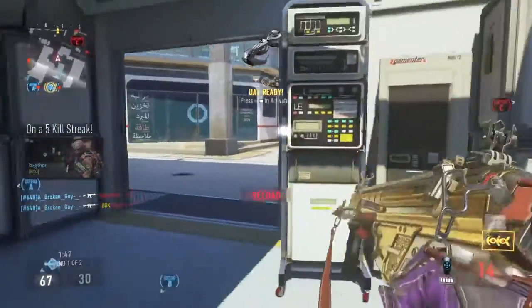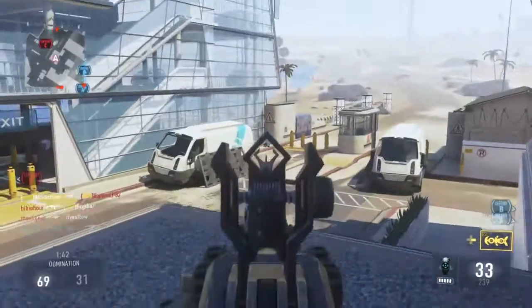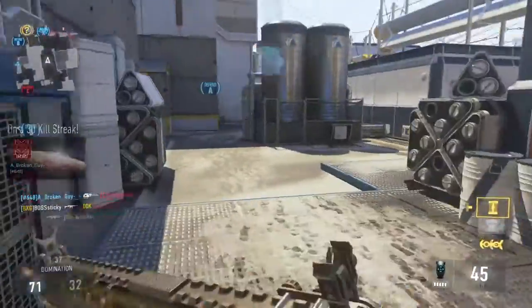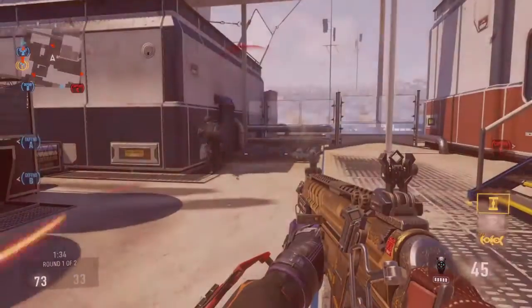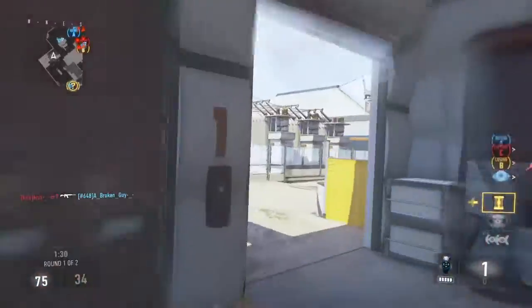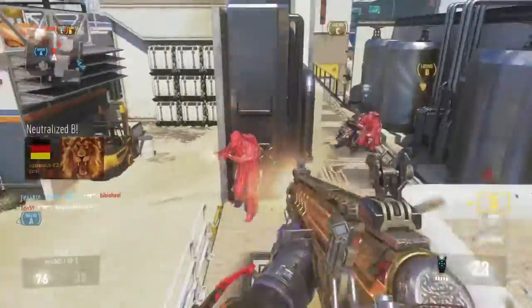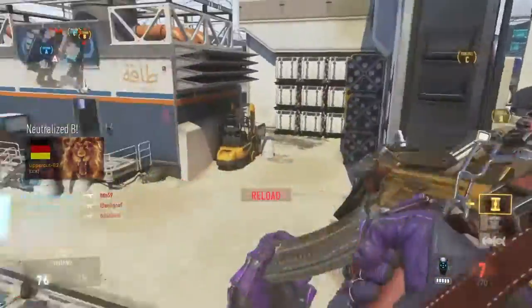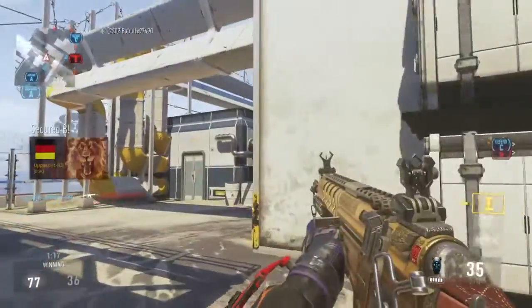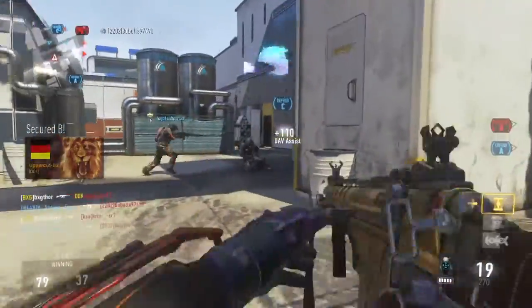UAV standing by. Launching care package. Friendly UAV online. Enemies taking Alpha. Bravo. Enemies Bravo, Z secure.